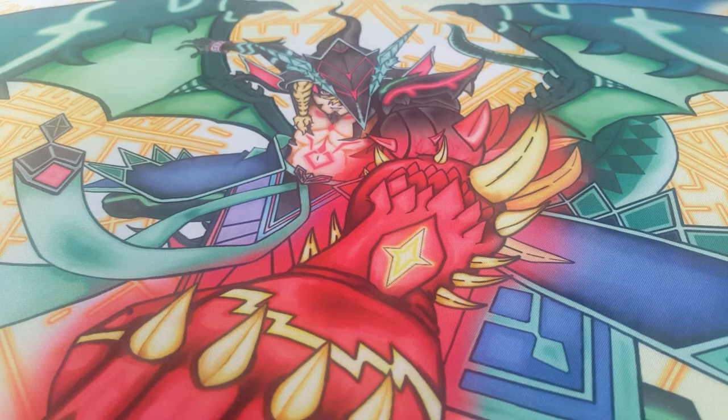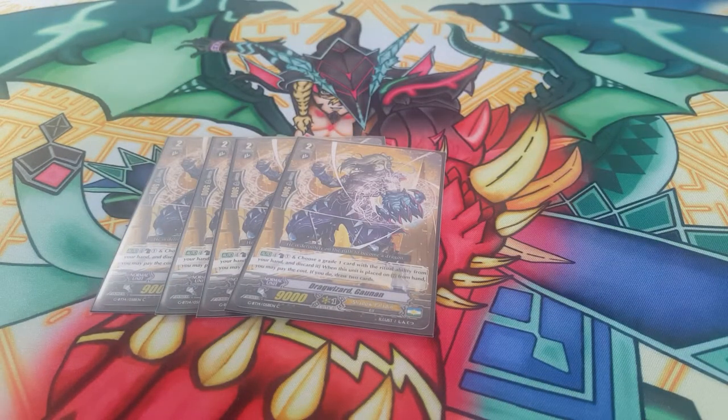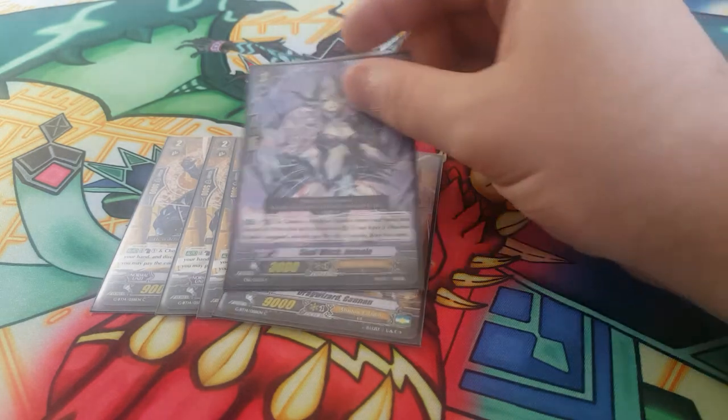For grade twos I'm playing four Ganon. This card is really good — early game you drop him, counter blast, discard a grade one with ritual, and draw two. So early game you get to commit some field and have early game presence but you don't lose any card advantage in hand. He nets you a plus one, so by calling him and plusing one it's like your hand size didn't change, and he fueled your drop zone with more grade ones.